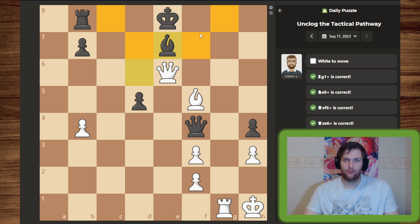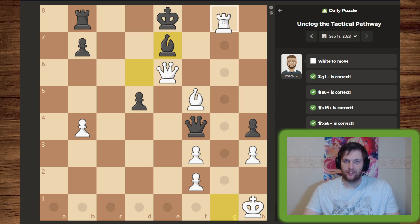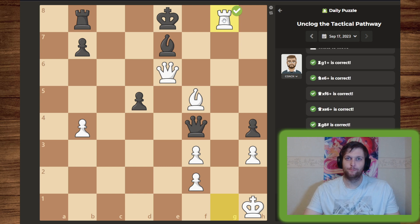So all we need to do is get those, which we can easily do with the rook for checkmate.